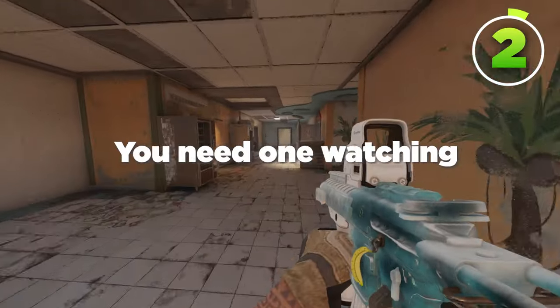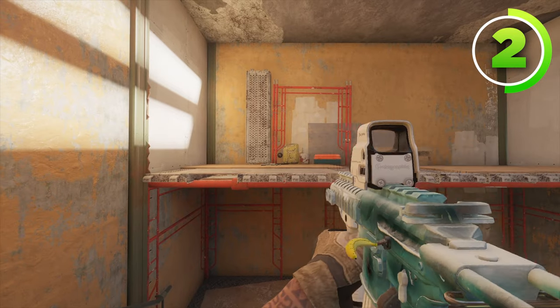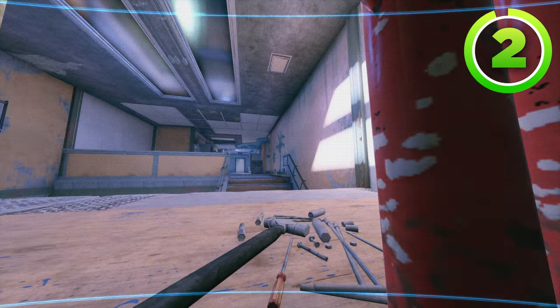The next Valkyrie camera — you need one watching the hallway. The best one I can give you is in between this yellow gas canister and this orange scaffolding leg, right about there. This Valkyrie camera can watch yellow stairs, but mainly it watches this hallway that I talked about earlier, which is super important if you're holding one of the upstairs bombsites.